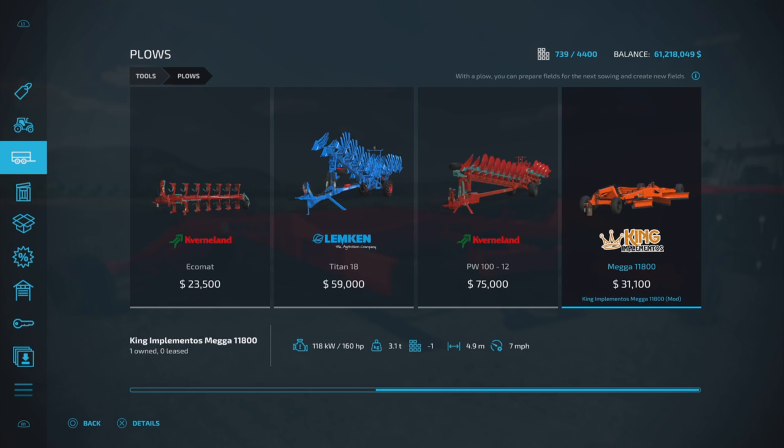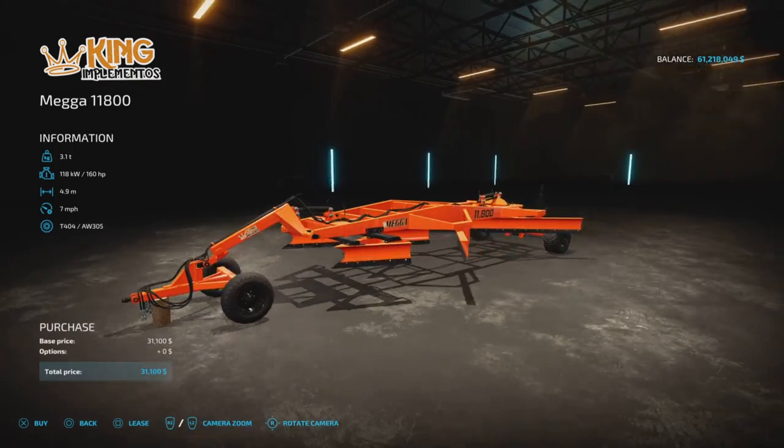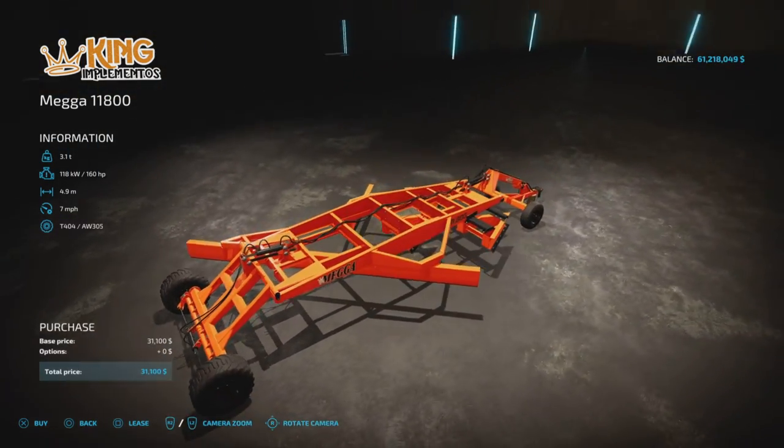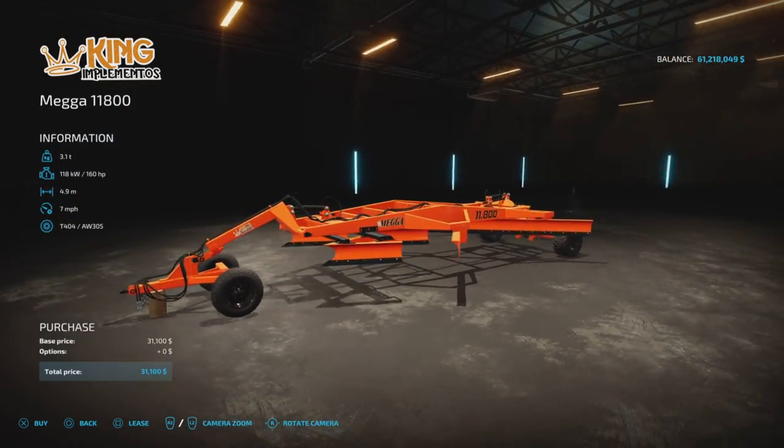$31,100 to purchase, only requires 160 horsepower, 3.1 tons, 4.9 meter working width at seven miles per hour. It is a very interesting design — it looks more like a leveler.